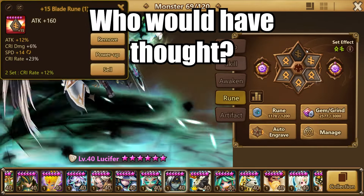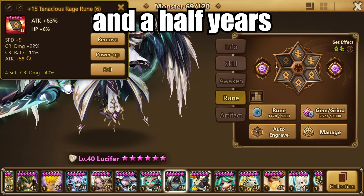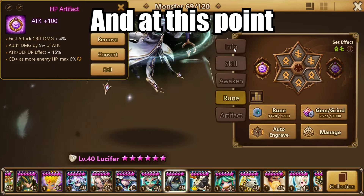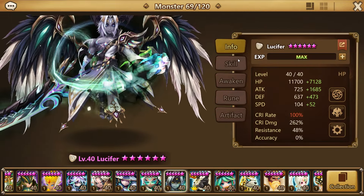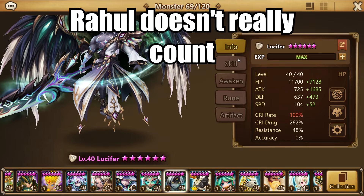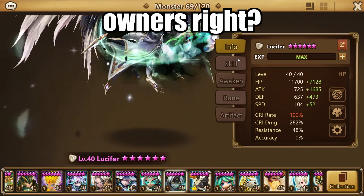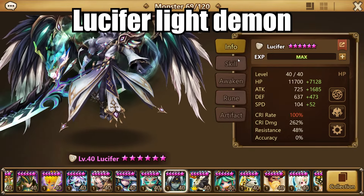Literally a one shot day Lucifer — who would have thought? I've played this game for 10 years. The first eight and a half years I had not a single LD Nat-5, and at this point I have like eight. Okay, seven. Rahul doesn't really count, I think. Like F in the chat for all the Rahul owners, right? Anyway, it's not about Rahul. It's about Light Lucifer.